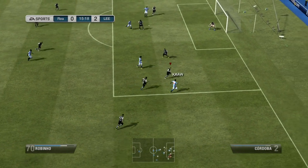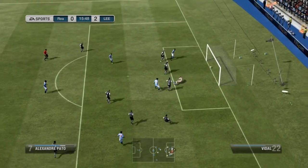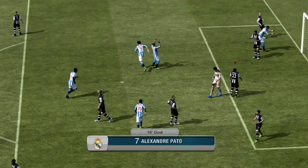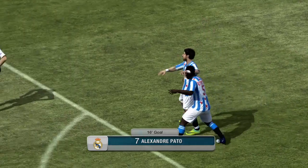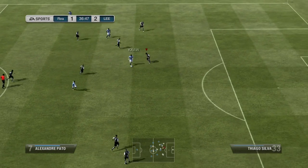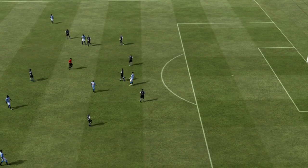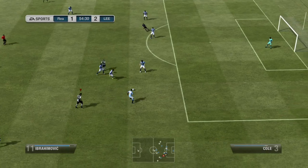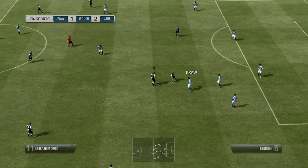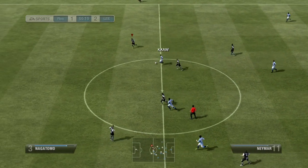The next goal came from a really stupid tackle giving away possession. Romano turns, gets past the defender, and once he's turned him I can't do anything about it — he's basically one-on-one with the goalkeeper and slots it away nicely. Then just look at this — Thiago Silva doing a nice tackle and getting a straight red card for it. I don't know why he was given that but it was a nice tackle.